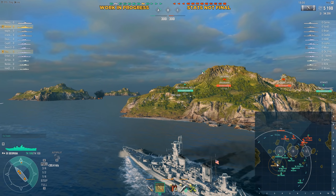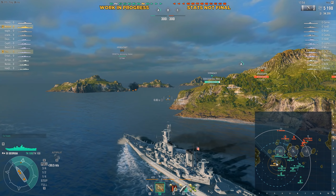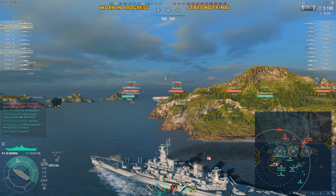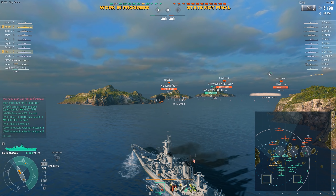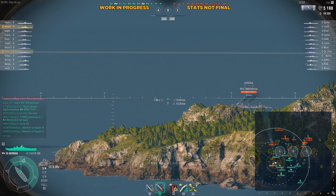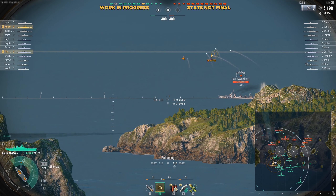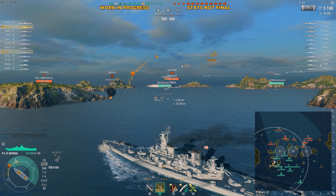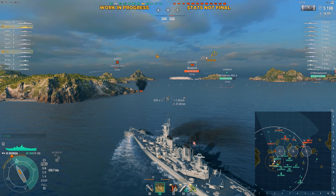Six guns is an anemic amount. What have they done for compensation? Well, they've designed the guns to use the Graf Spee formula, so it's sitting somewhere in between cruiser and battleship accuracy. They've used this formula before on other ships, namely the Stalingrad. And you know how that went — it is a formula that is very easy to make a little bit too accurate. But with only six guns, does it ever actually feel accurate? Not initially. So we spawned on the west side of the map.